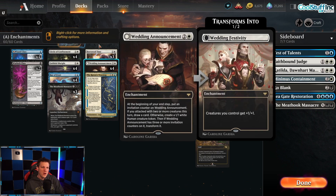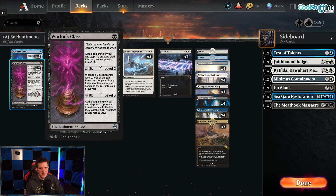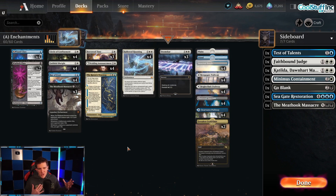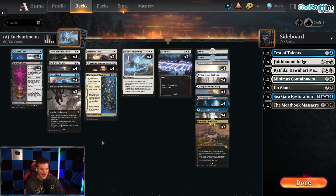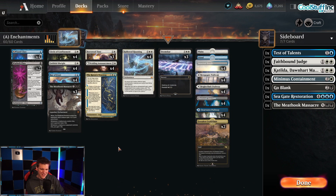We're also looking at the power of Wedding Announcement to grind through games. It's a bizarre deck but I kind of like it, and you're really going to want to see some of the games in this video. There is a game here that is just better than anything we got in the standard video — I can't control that. Anyway, let's dive in. Let the alchemy Hollowed Haunting begin.